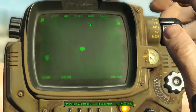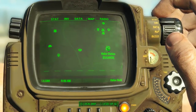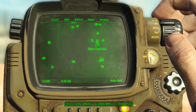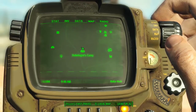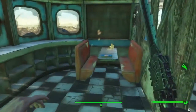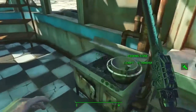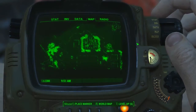Moving clockwise, head north west to the Hubologists camp, directly west of the Nuka station and south west of the Nuka Town market area. Head into the Hubologists camp — you can start a mission with these guys as well. Head into the little parlour area, turn to the left and then to the right, and on this little booth table is the Nuka Fruity recipe. Go ahead and pick that one up.